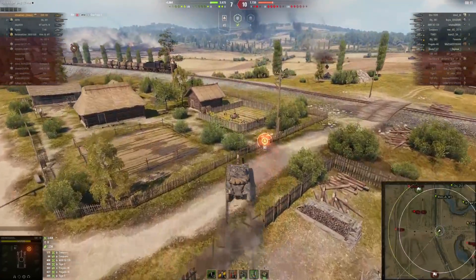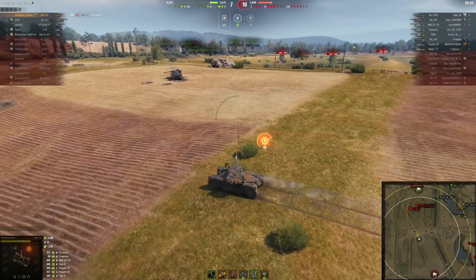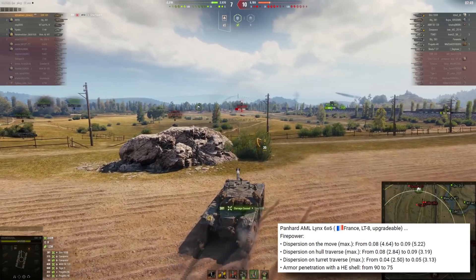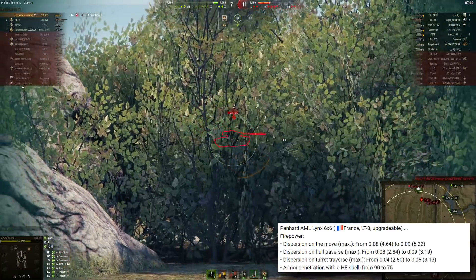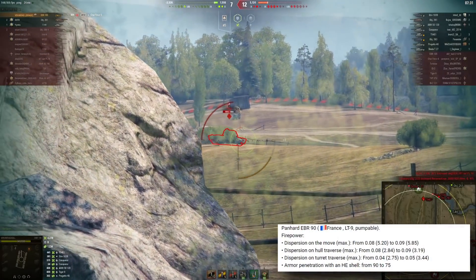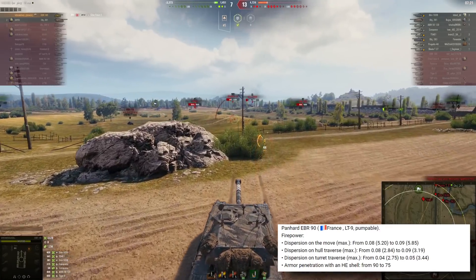Now let's talk about wheeled vehicles, which are going to receive some nerfs. Starting with Lynx 6x6, the tier 8 wheeled vehicle: dispersion on the move slightly worsened from 0.08 up to 0.09, dispersion on hull traverse and turret traverse also worsened. Armor penetration of HE shells nerfed from 90mm down to 75mm. Mobility stays the same. Next up, EBR 90 — exactly the same story: dispersion on the move, hull rotation and turret rotation all slightly worsened, and armor penetration from 90 down to 75mm for HE rounds.